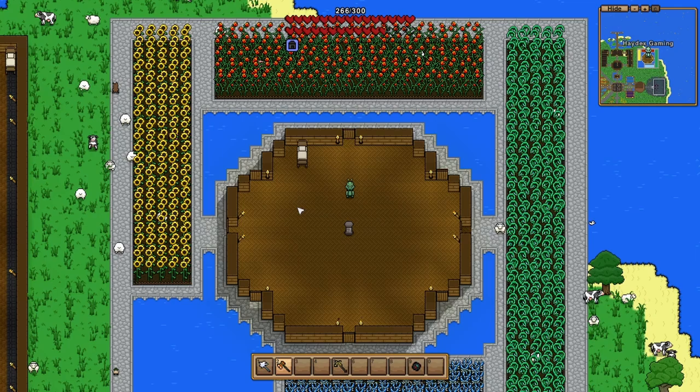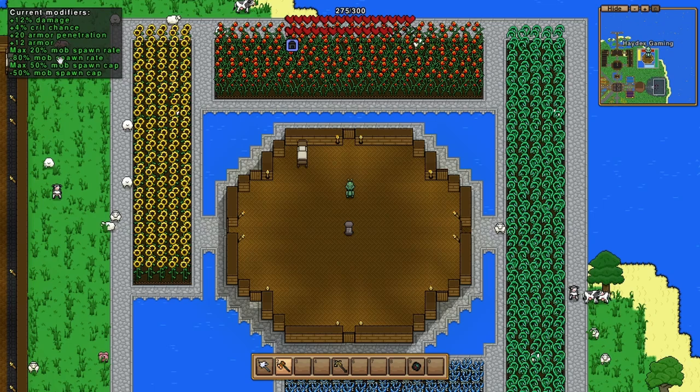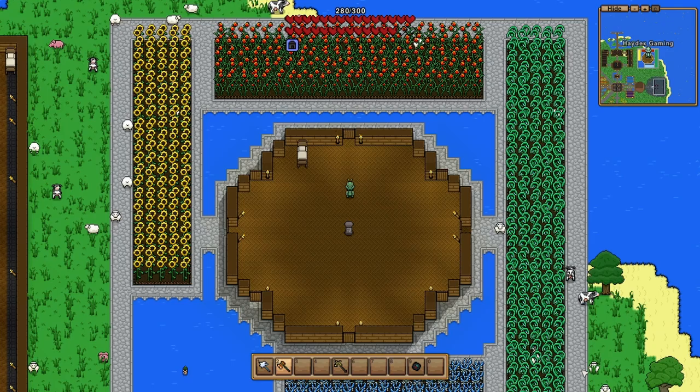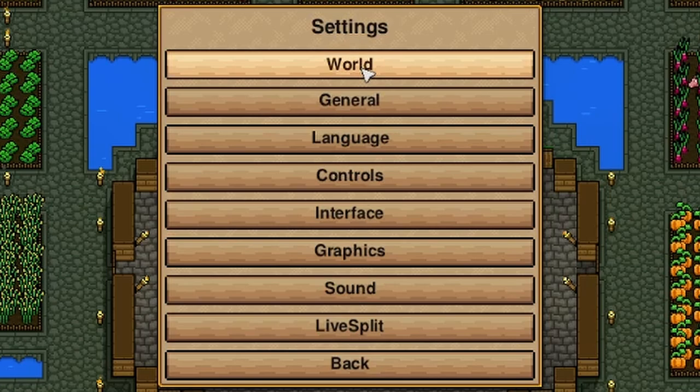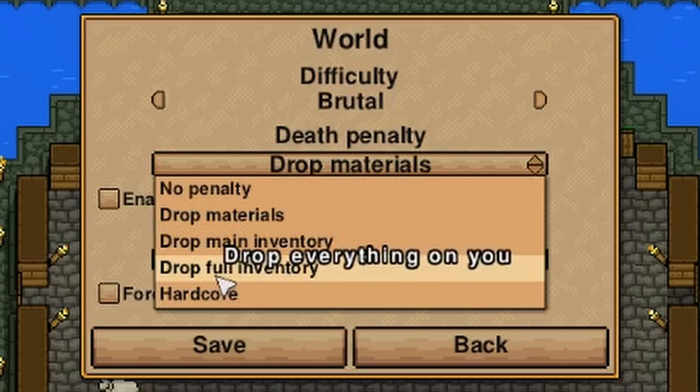Number twenty-eight: pin your active buffs and modifiers anywhere on your screen by opening your inventory and clicking the button on the bottom right. You can then drag it anywhere on screen, and to remove it simply open your inventory and click the button again. Number twenty-nine: feel you need a bigger challenge or want to make it easier? You can change these settings on the fly by opening the menu, going to world options, and changing the settings you need.